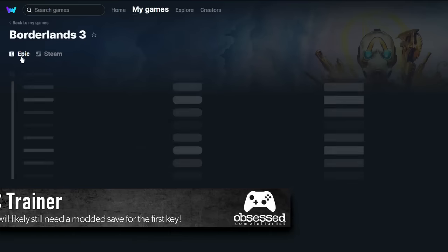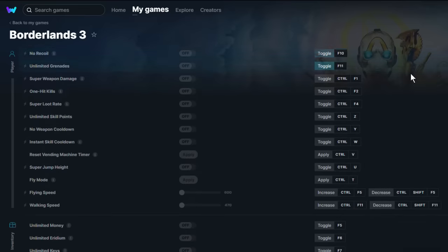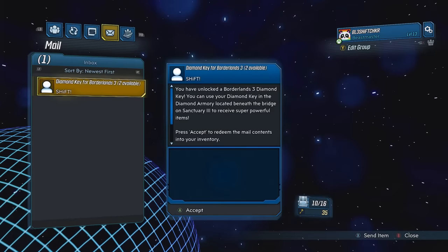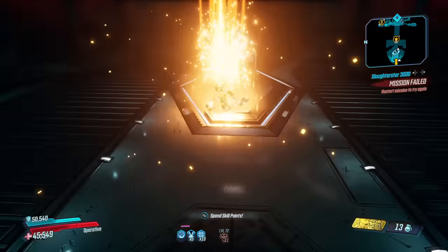The last method for PC users is using a trainer. There are obviously trainers for Borderlands 3 that give you options far beyond just giving yourself unlimited keys. Simply find the option for unlimited keys and use it in game. Personally I'm more for using the legit options or the built-in glitch, but I'm not here to tell you whether you should or shouldn't do this or how to enjoy a game you spent cold hard cash on — that's for you to decide.